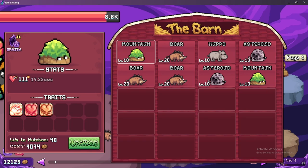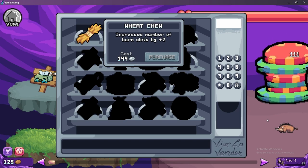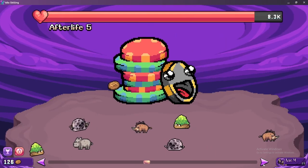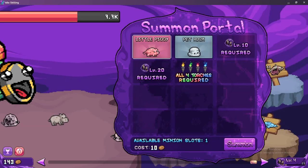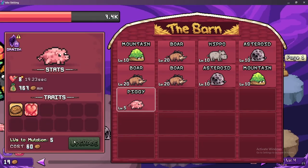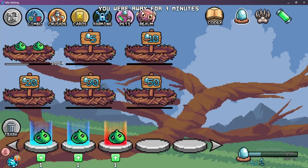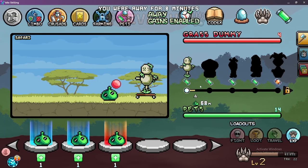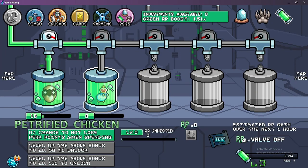I know what we should get — wheat. 144 silver — it's 144,000. Does that increase barn slots by plus 2? I think we go piggy — more money the better. We'll upgrade this as much as we can. 12,000 — I'll get another boar, almost the same level as the others. Let's go back over here. How long on our pets? 29 minutes — not even close. We're level 2, doing better. Chance to not lose points when spending.